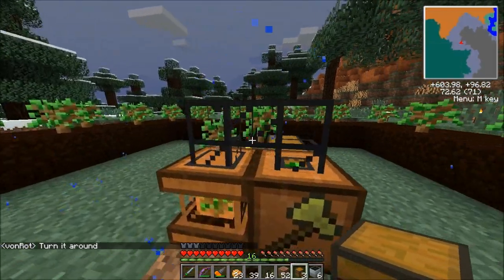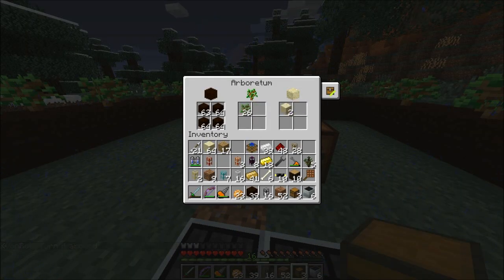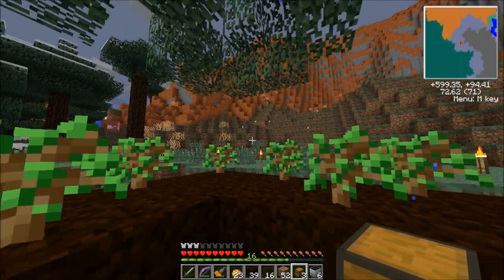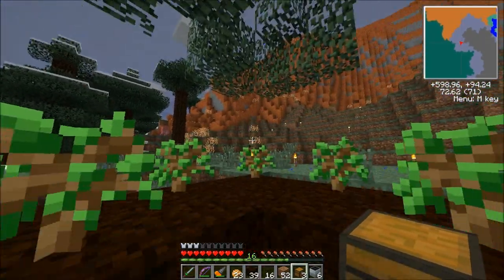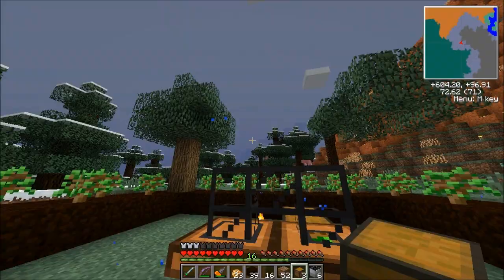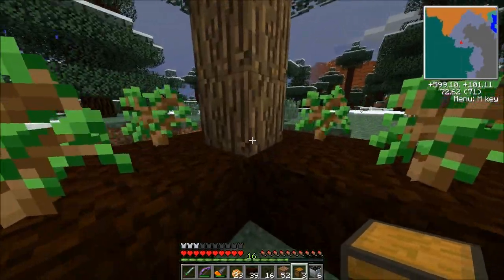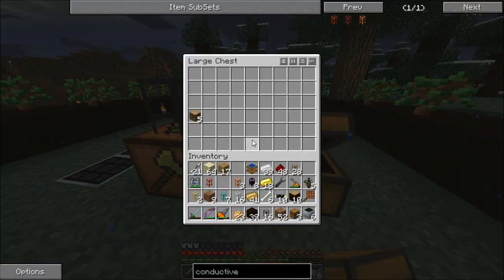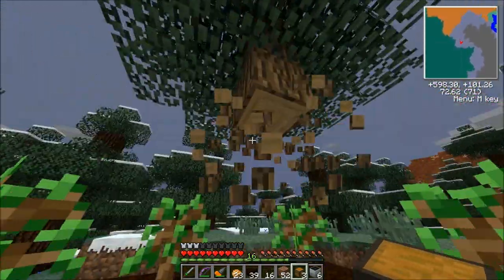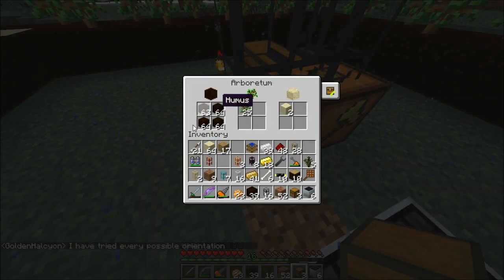The saplings are coming out of the pipe on the top of the logger and going into the arboretum keeping it topped up. The arboretum is replacing saplings when trees get removed — there it goes, so that's working. It should be self-sustaining because it should get more saplings back than it uses. Whenever a tree grows the logger removes the wood and places it in the chest directly next to it — there are five in there already. When the wood is removed the hummus turns to sand, so a constant supply of hummus will be needed for it to keep working.